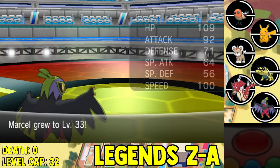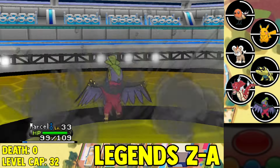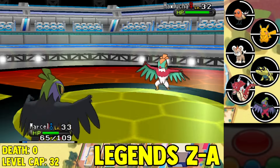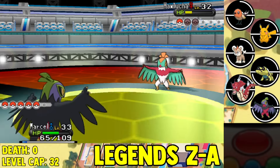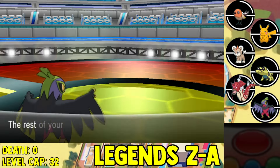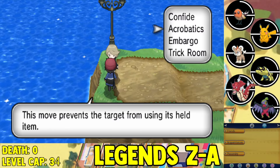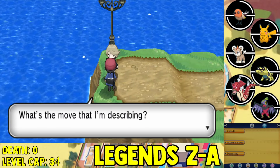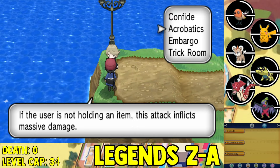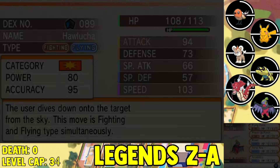We start the battle using my Hawlucha, going for an Air Slash to one-shot the Mienfoo pretty easily. Her next Pokemon is a Machoke, which I one-shot with a Wing Attack as well. Her final Pokemon is a Hawlucha, which survives my Wing Attack and goes for a Flying Press — does no damage to me. I go for two more Wing Attacks and knock out the Hawlucha as we beat down Korrina and get the third gym badge. Then we try to get the Acrobatics TM — took four attempts, but finally got it, which is really nice to put on my Hawlucha, and also on my Talonflame.